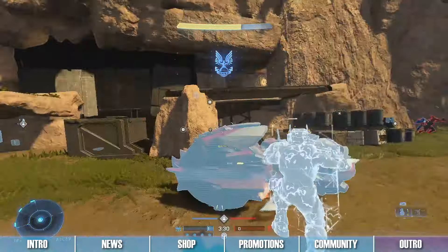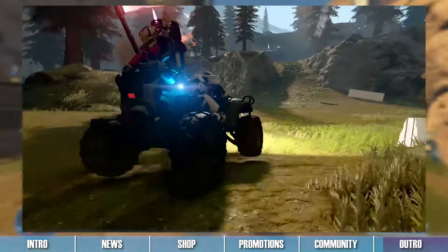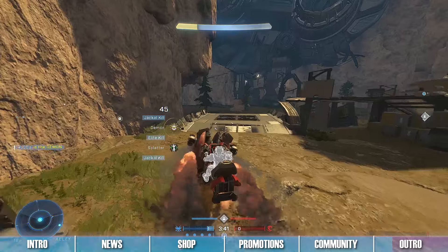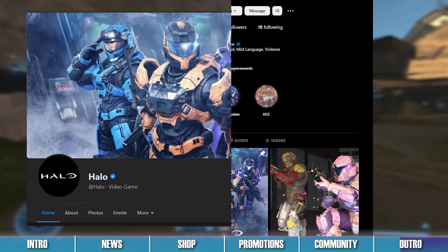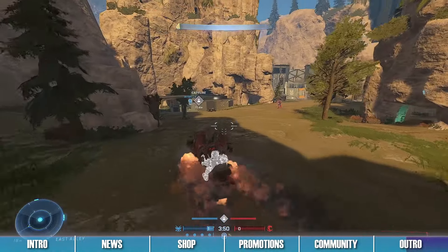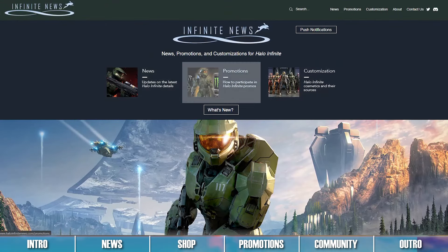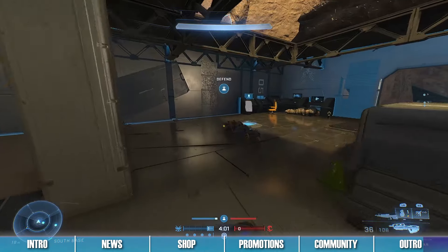That is all the Halo Infinite news we have for you guys today. Try out all the additions and changes provided with today's big update, and get excited for even more updates soon to come. Remember to send feedback to 343 on all their social media pages so they can better improve all aspects of Halo Infinite for the future. Also, check out the shop and review the promotions if you want to claim additional items for your Spartan. Follow the links in the description for more info on everything shown today, and check out Infinite News for more on what's new in Halo Infinite.